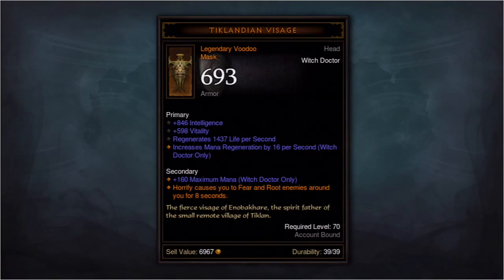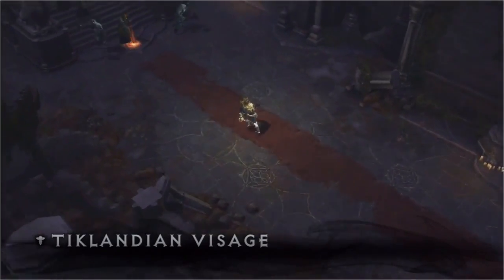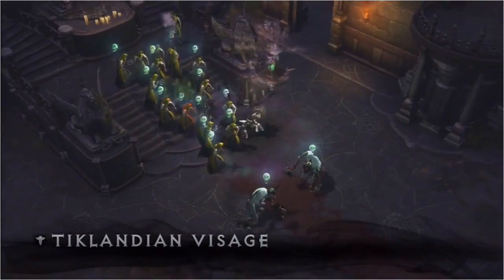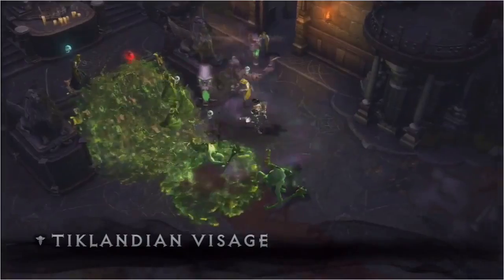I could see this being a valued hardcore item. In this case, this is a Witch Doctor mask. Witch doctors have a skill called Horrify. He'll pop Horrify and it'll follow him around, and he can just stun enemies around him and then finish them off with his other skills.